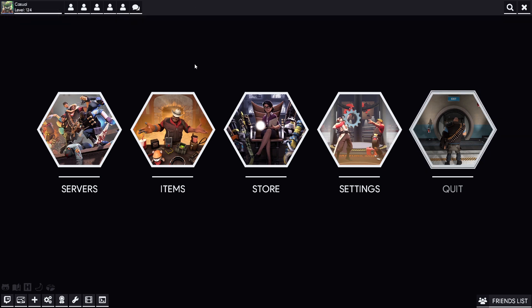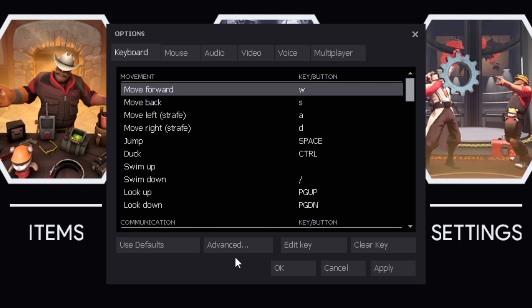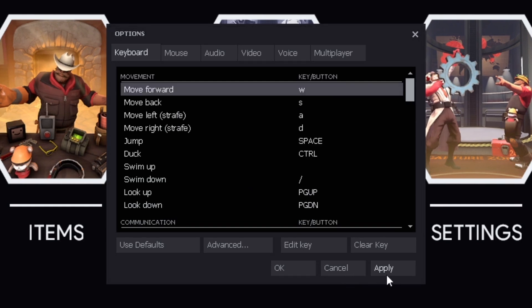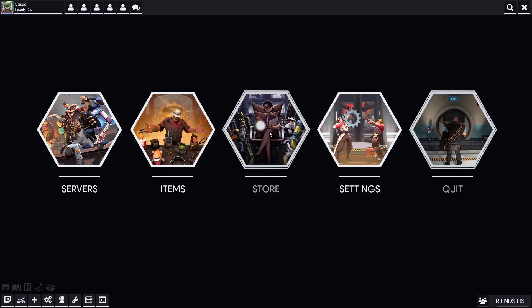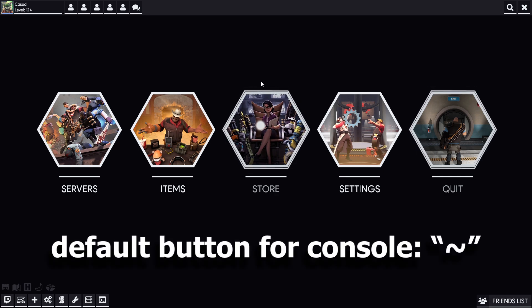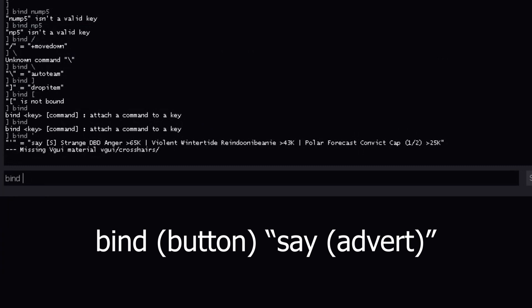But first, let's help you figure out how to set up trade binds. Let's open your developer console. If you don't already know what that is or how to do it, just open your settings, click advanced settings, then put a check mark by the thing that says 'enable developer console' and that's it. So whatever you see on screen, you can type that in your developer console — it's basically just a guideline, you can change it however you like.